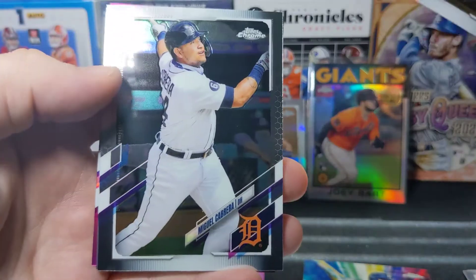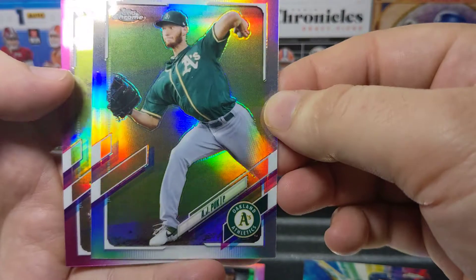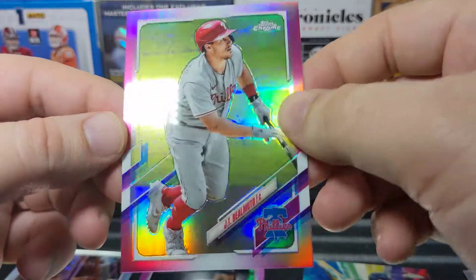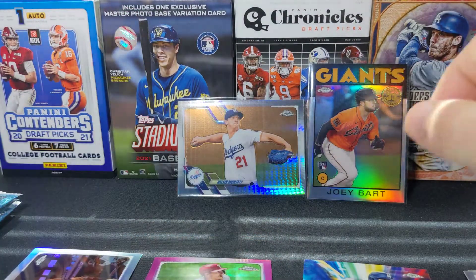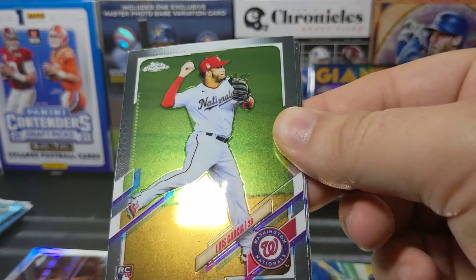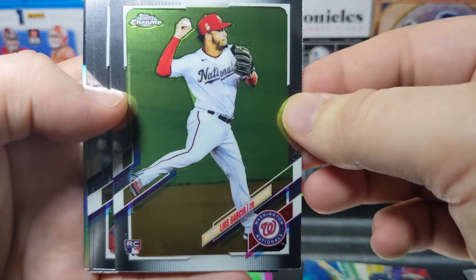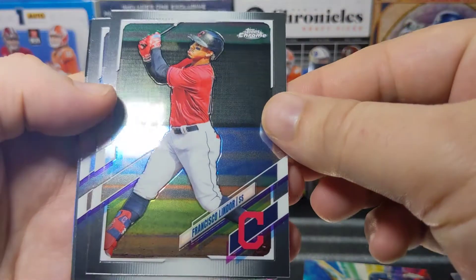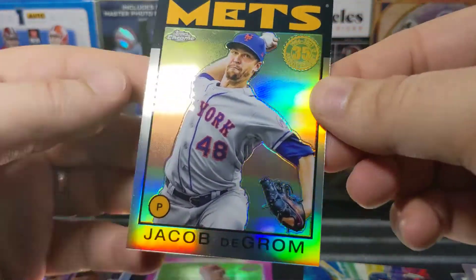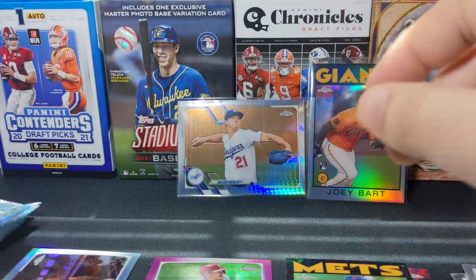We've got an Escobar, a Cabrera — future Hall of Famer — there is a refractor of AJ Puk, and then a JT Realmuto pink. Nice to get a refractor and a prism in the same box. I have been watching some openings and it looks like we have a little bit more odds of doing that this year than in the past. There's a Luis Garcia rookie.